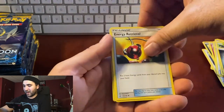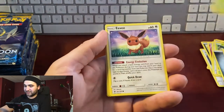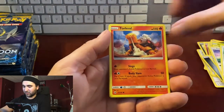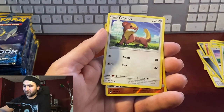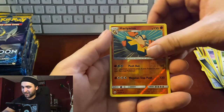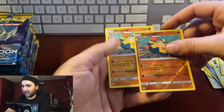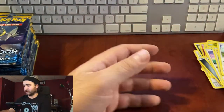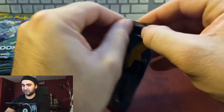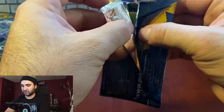Pack three: Corsola, Energy Retrieval, Steenee, Eevee, Stufful — Eevee's one of my favorites — Litten, Torkoal, Yungoos, reverse hollow Hariyama, non-hollow Hariyama. Very cool. Let's try to save one of these packs to keep it nice.